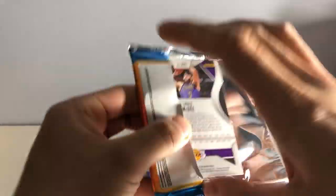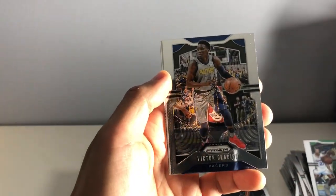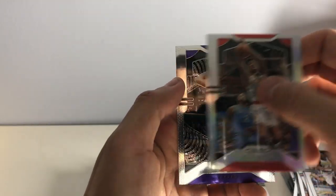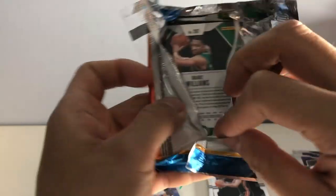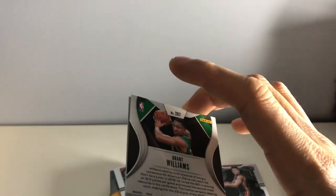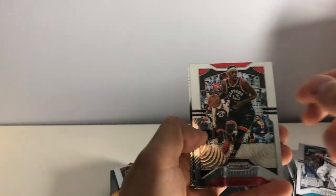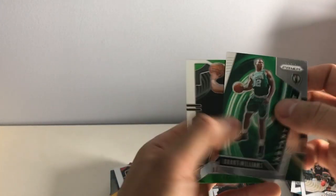Shawn Kemp, the Rain Man. Victor Oladipo. John Collins silver. And we have a JaVale McGee. Michael Kidd-Gilchrist. Pascal Siakam. Another Grant Williams Instant Impact. And another Grant Williams rookie card — dope.